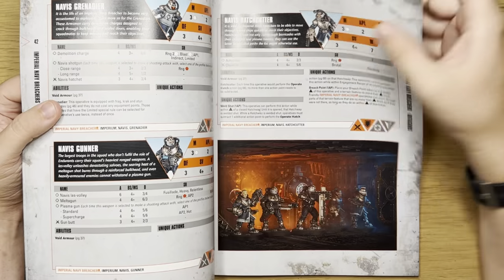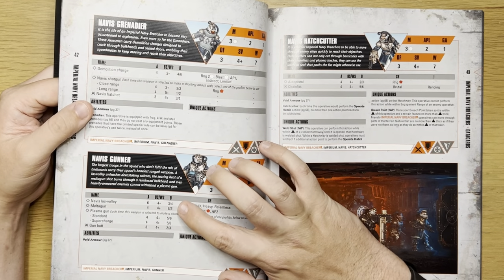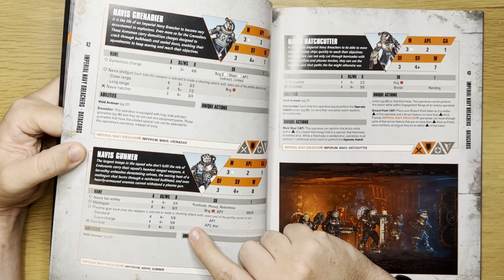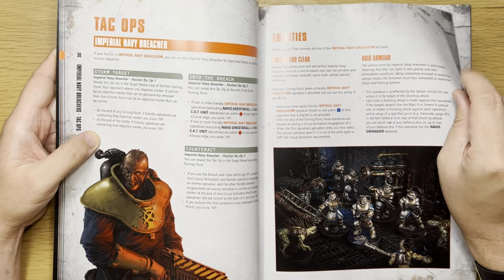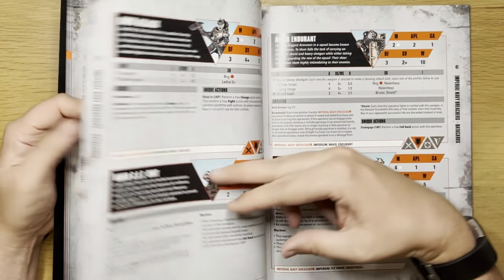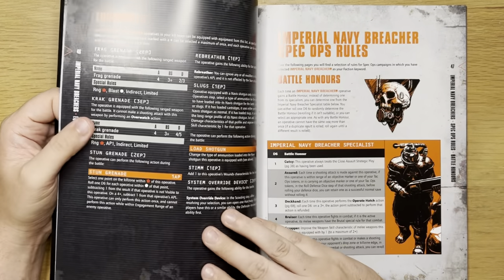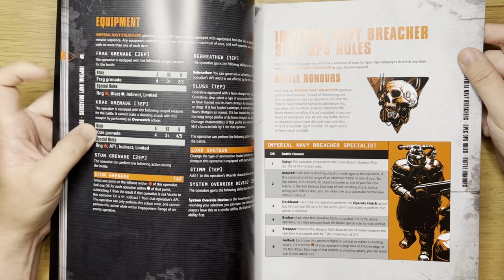Let's have a quick look at the gunners. The las volley — six attacks, threes, three damage, four, and a quarry it. The melter gun is fours, six and three, six and three — seems a bit weird. And the plasma gun is five and six on a standard and on the supercharge. All the same sort of stuff as we'd expect. All their abilities, their tac ops — which I like to make cards for. Lots of movement on the Geist skull. But yeah, it all looks really cool. Navy Breachers spec op rules and more details on their equipment, strategic assets and requisitions.